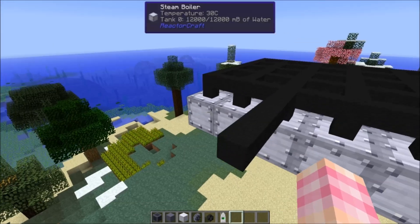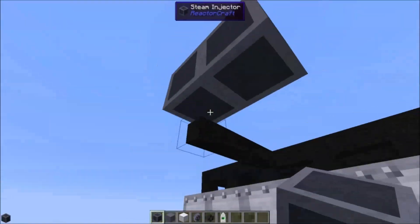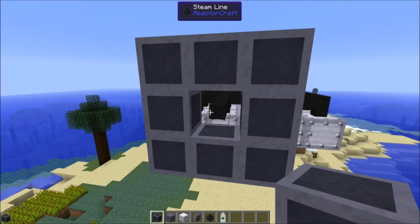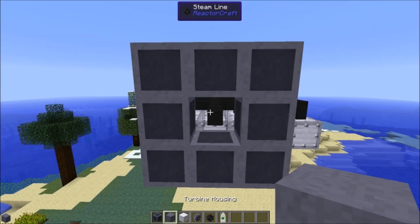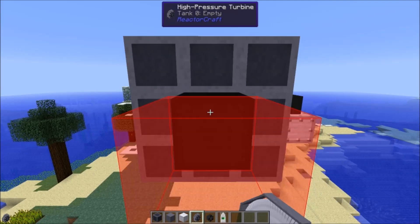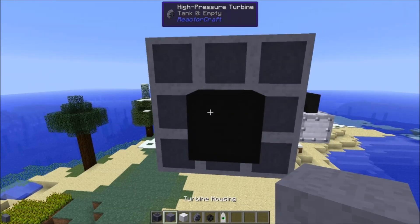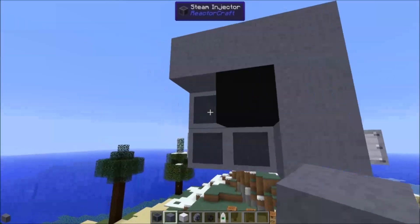You're going to start off by placing your steam line where you want it, and then surrounding your steam line with steam injector blocks — eight of them like this. Once you've done that, we move to the first layer. Behind the steam line, go ahead and place your first high pressure turbine block, and notice it has the red energy out bit. Just make sure it's coming in this direction. Then we're going to take some turbine housing and surround this with eight turbine housing.